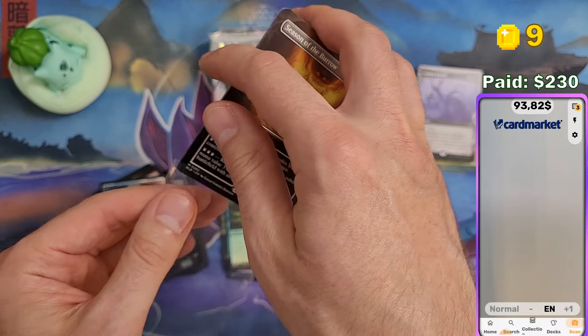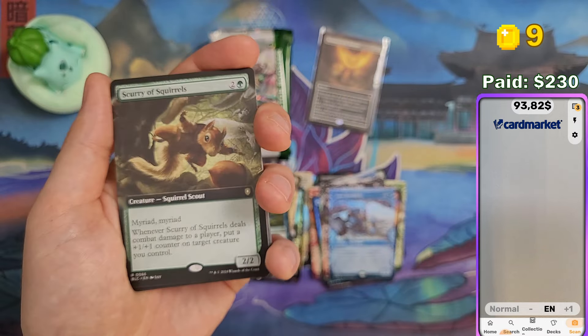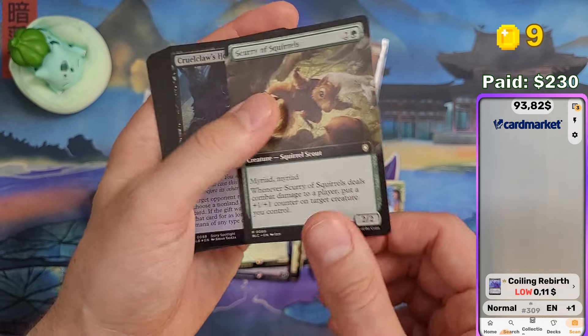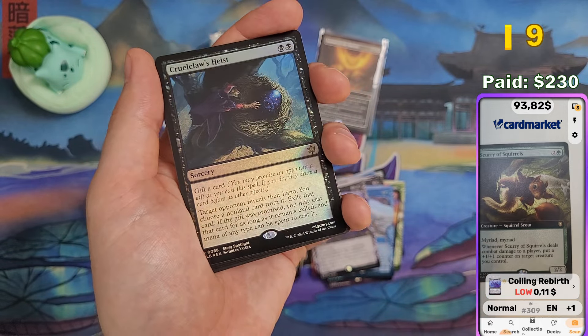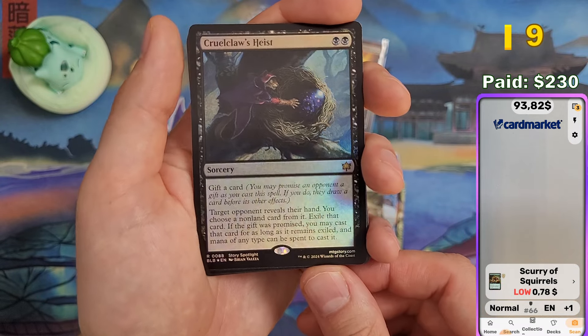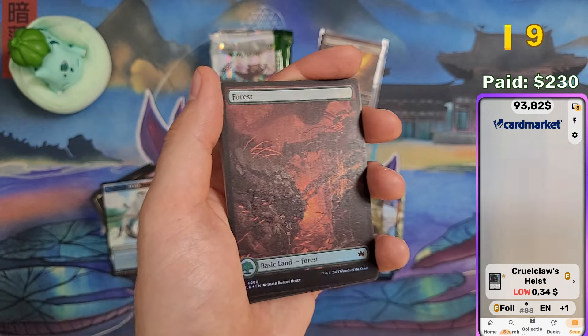We got lucky that it's not the foil Season of Gathering, because that would ruin it for me. 11 cents. Query the Squirrels — 78 cents. And Cruel Claws Heist in foil — 34 cents. Nothing else.